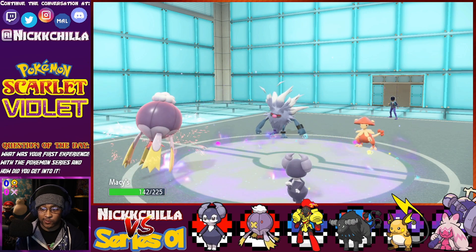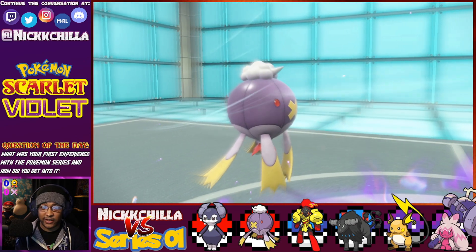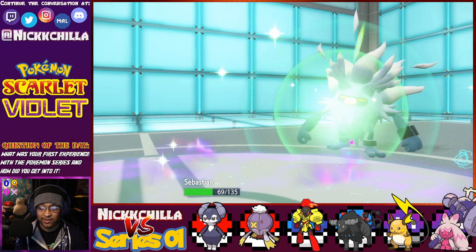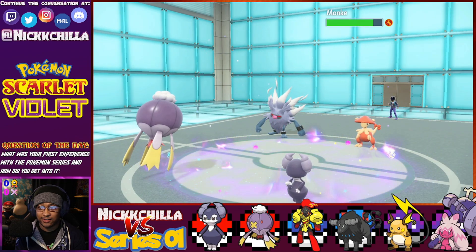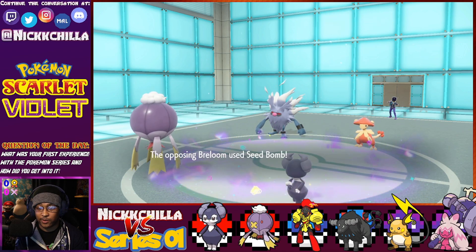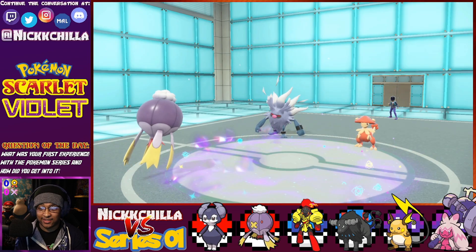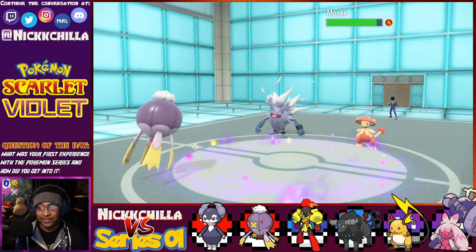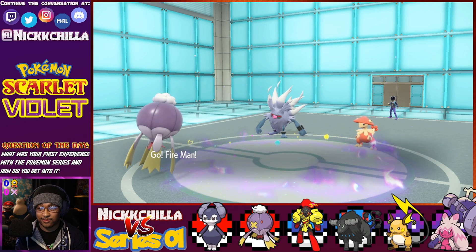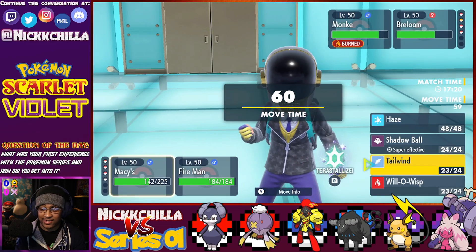They did double-target him. Oh, that sucks. That's okay — we've planned for this. Now I can bring in Armarouge. It's a shame we had to sacrifice Indeedee like that, but I think we'll be okay. Expanding Force targets both Pokemon under Psychic Surge — it doesn't matter who you target, I believe. Nice — good chunk of damage. That burn really helped for this matchup.